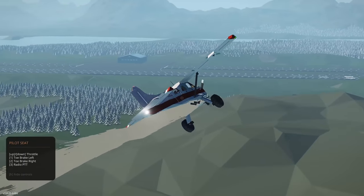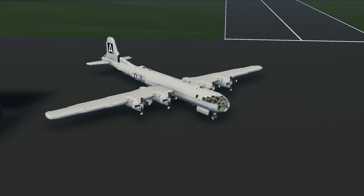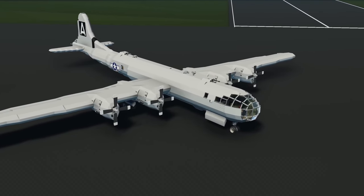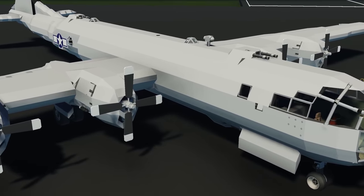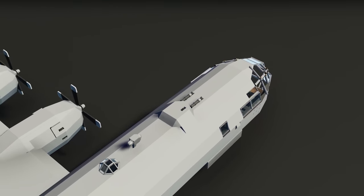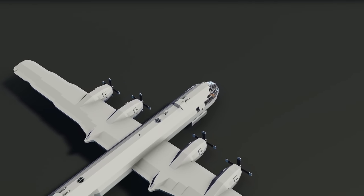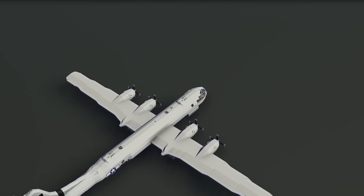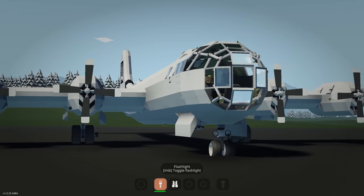Moving on to the next creation, we have the B-29A Superfortress done by Cod Cape. This is a recreation of the WWII bomber and it looks beautiful on the workshop — especially the cockpit and nose section. We're going to fly it and drop bombs to see how that works. Spawning in, this bomber looks really good — he's captured the shape perfectly and it feels massive.